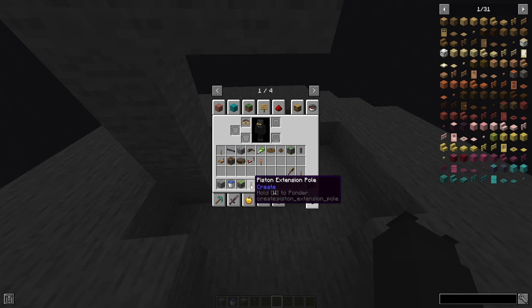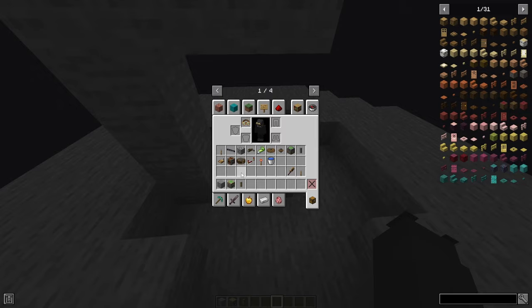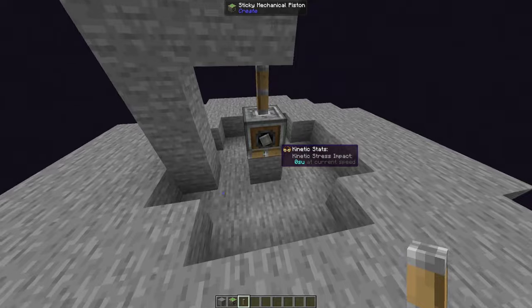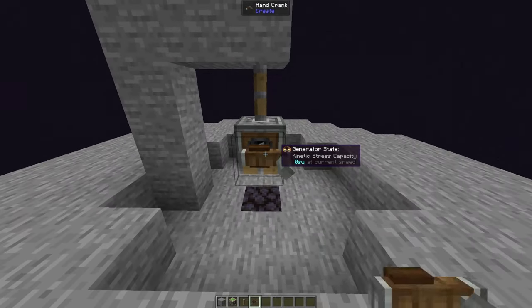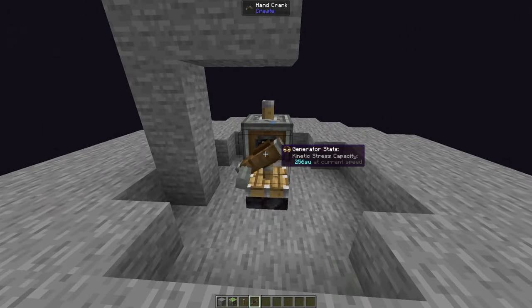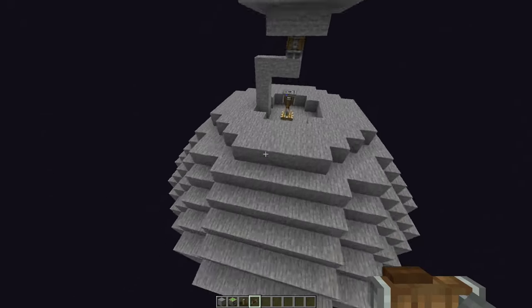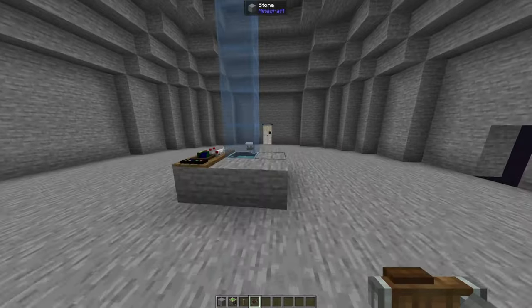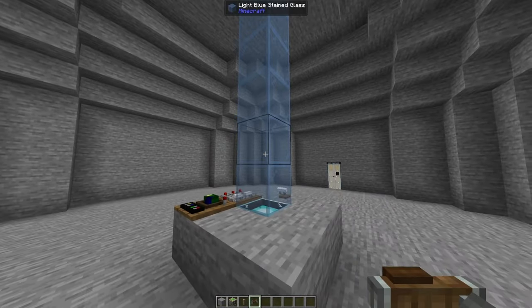We're going to get our mechanical piston and extension poles. Make sure it's facing down, put your extension pole on top. We only need one pole because we only need it moving one block — we just want it to go up and then immediately back down.